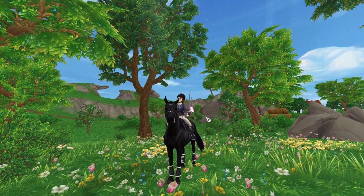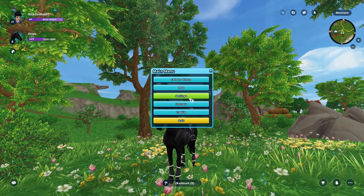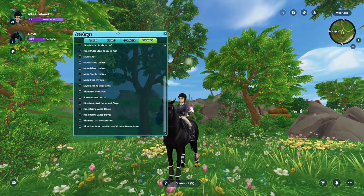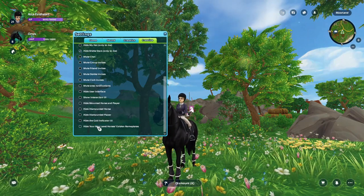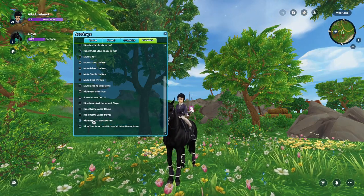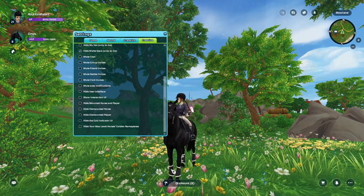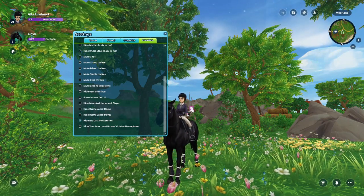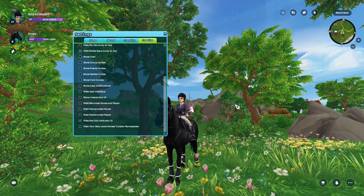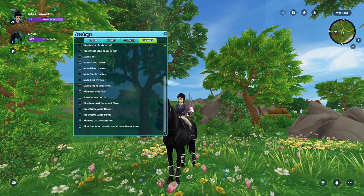The new interface - they haven't changed any of the menu stuff, but everything else has changed. Having a quick look in the settings, you can hide the name plates - the golden name plates in your home stable - and you can also hide the thing down the bottom that shows you what gate you're in. I'm probably going to hide it because it looks kind of like those mobile games, and I don't really like it. I prefer the old one.